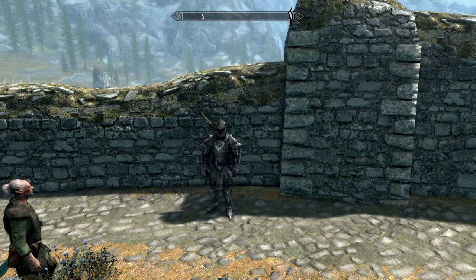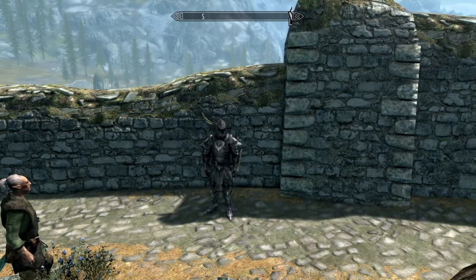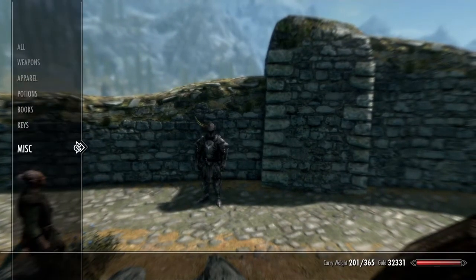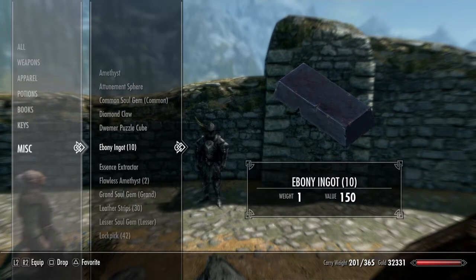Hi guys, it's GT here and today I'm going to be showing you how to duplicate items in Skyrim. This can be used for absolutely any item that you wish — daedra hearts, ebony ingots, armor, weapons, you name it, you can duplicate it. What you need to do first and foremost is go into your inventory and find the item that you wish to duplicate. Today I'm going to be duplicating ebony ingots.